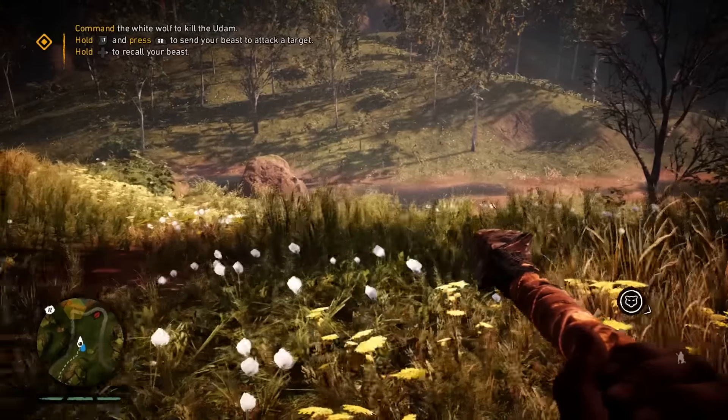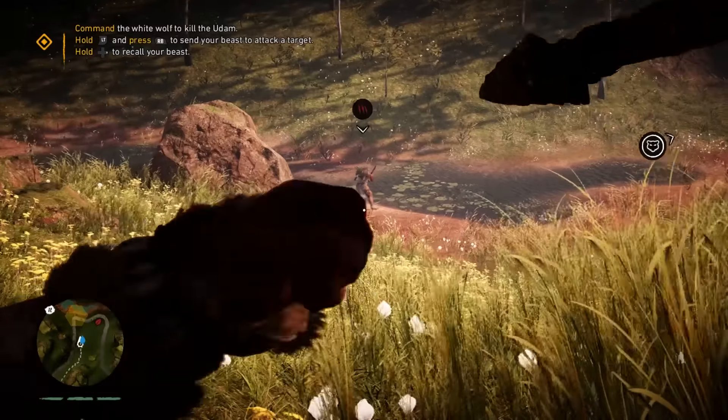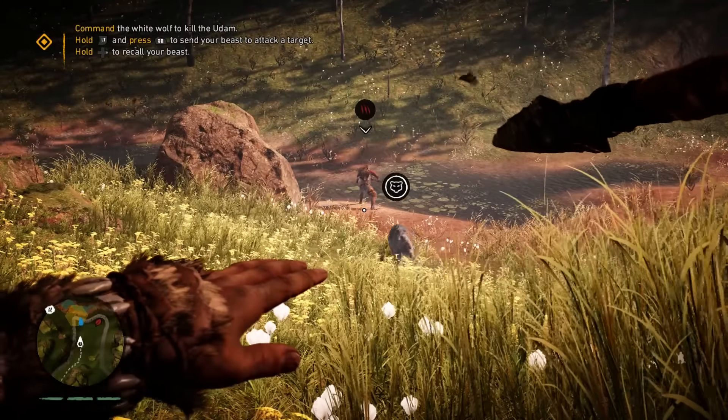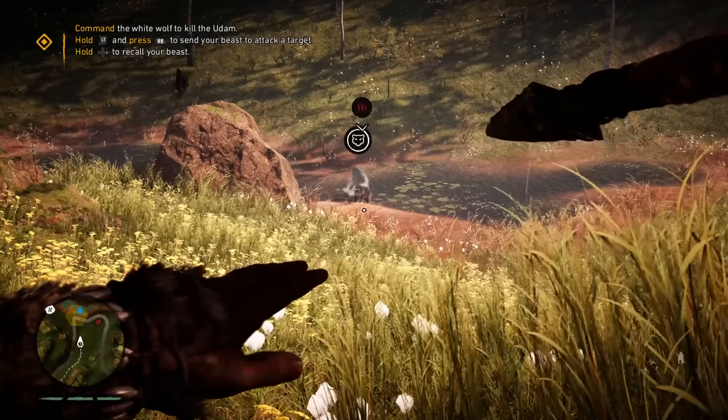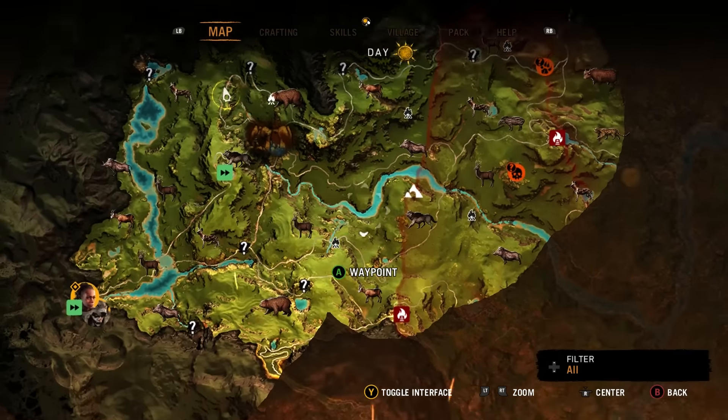When being a Stone Age Rambo isn't enough, Takar has the ability to tame and direct wild beasts to devastating effect. Some can also be ridden into battle, which not only helps you lay waste to the savage tribes who want to eradicate the Wenger, but also aids traversing the game's gargantuan map.